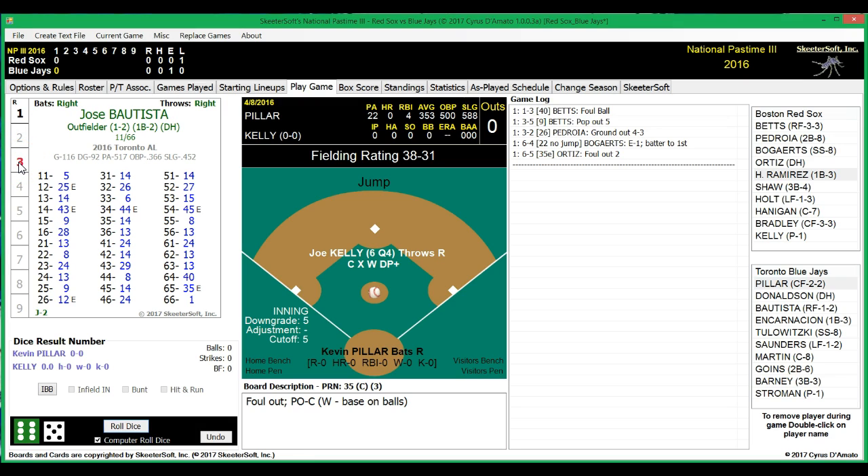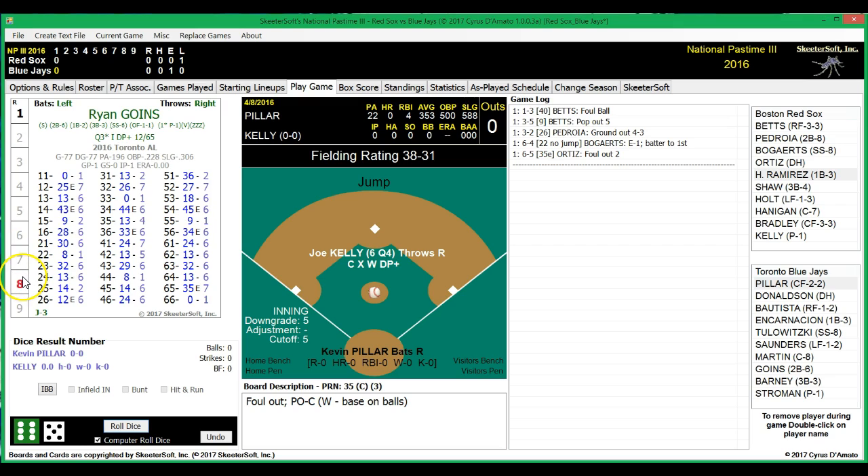Left fielder Jose Bautista batting third. Batting cleanup, designated hitter Edwin Encarnacion — actually, he's playing first base today. Josh Donaldson is the DH today. So Encarnacion is playing first base. Batting fifth, shortstop Troy Tulowitzki. Batting sixth, playing left field, Michael Saunders. Catching and batting seventh, Russell Martin. Batting eighth, Ryan Goins at second base. And batting ninth, Darwin Barney playing third base.